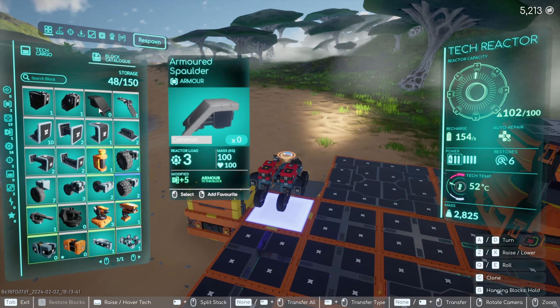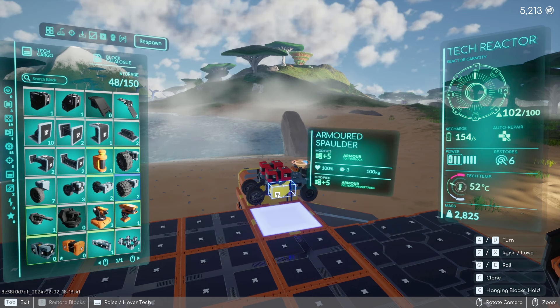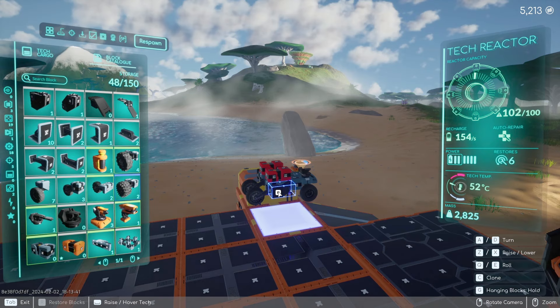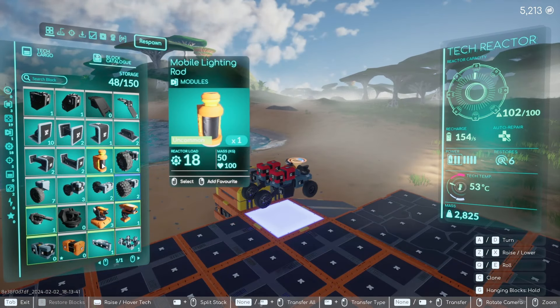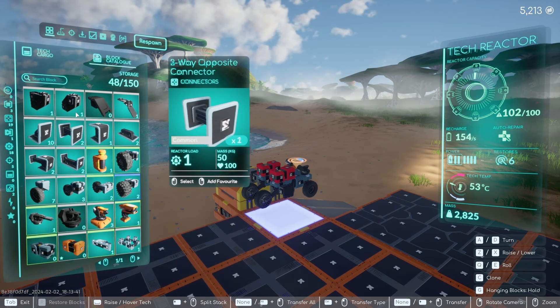If you hover over parts in the catalog, you can see what they do. A grayed-out or darkened tech piece means you have it but it's currently not in storage — it's being used on your tech, or it may have been lost or destroyed while exploring.